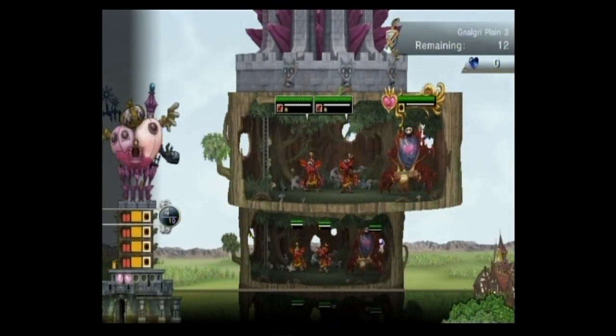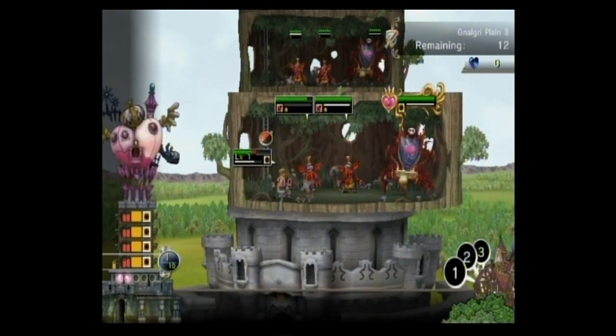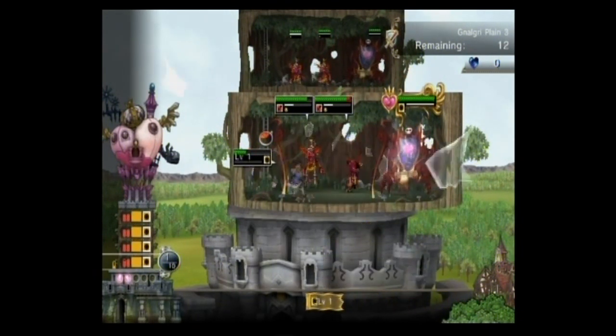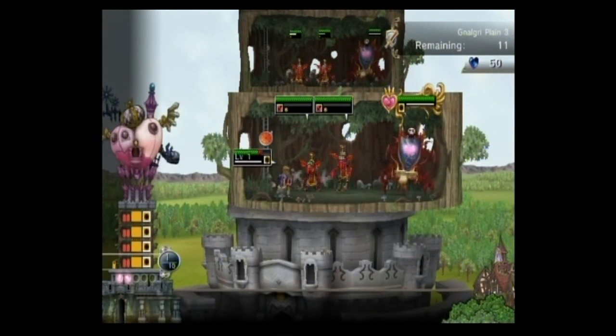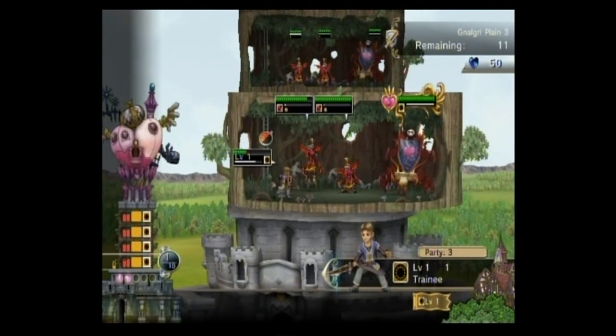They can only protect two goblins at a time though. Any monster on the floor with a Dresser takes half the damage — and that actually includes the Dresser itself. So if you have enemies later in the game who attack the artifacts instead of the monsters, they all do half damage to the Dresser. So it's the most durable floor you have in the game.